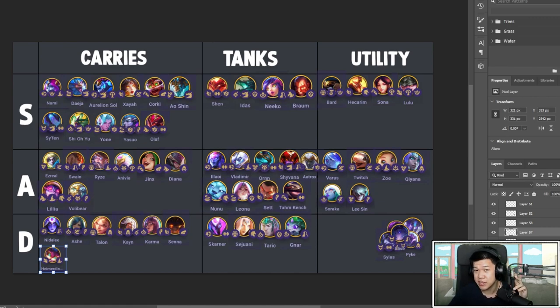Trainer at least is great — if you want to three-star these carries, you have to do it. Least can be your late-game carry at three-star. Give her IE, Jewel Gauntlet, and Runaan's since she has a mix of magic and physical damage — she can one-shot. Guinsoo's is pretty good too. As a Whisper she'll stack up, and Titan's can be good to keep her alive.